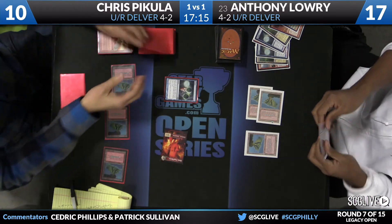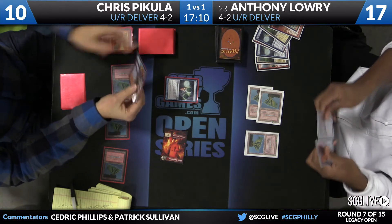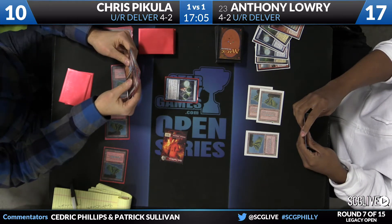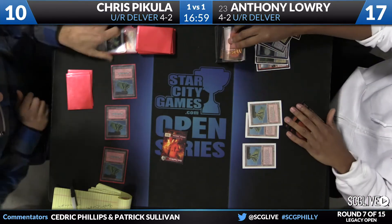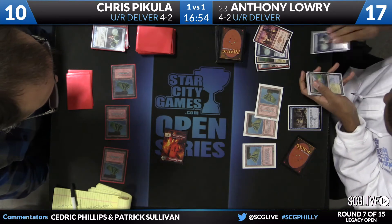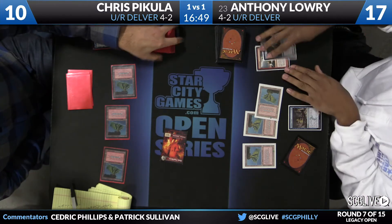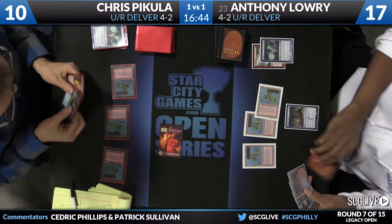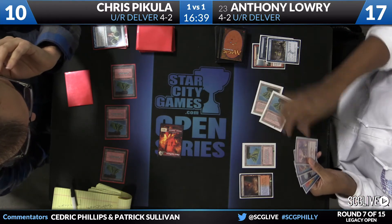Out here's a Ponder yet again. Pakula is looking at a Brainstorm, Delver of Secrets, and a Scalding Tarn. Tough to pass up a Brainstorm here. Chris has been very conservative about Daze and removal spells, which is fine, but it has led him to a spot where he has a handful of Young Pyromancers and not many spells to pair them with. Now Anthony is resolving Treasure Cruise, and Chris's hand is not great — Anthony is the first one to Cruise, which is pretty important.